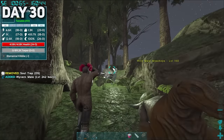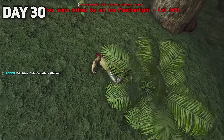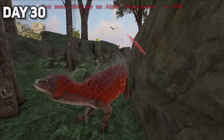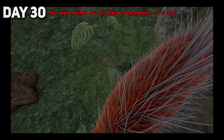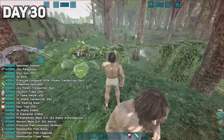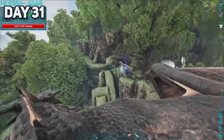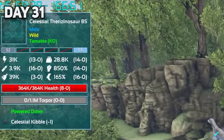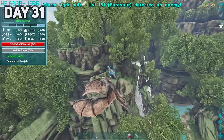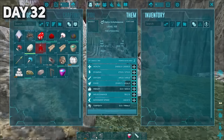A pegomastax had different plans for me, but second try was a charm and I managed to get my kit back. The following day was an important day, as we saw a celestial dinosaur for the very first time — it had 364,000 HP and was looking right at our base, which wasn't very ideal. The following day, I wanted to test out our new Anky, so we went to farm up some metal. We even farmed stone and flint for spark powder, as we needed to start crafting some weapons.